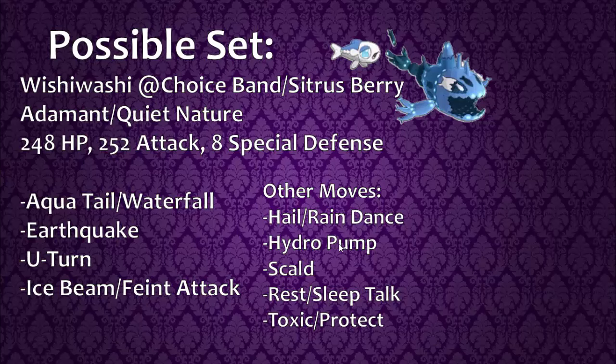For his last move, the only other physical options he gets are Feint Attack, Beat Up, and common moves like Facade or Return. None of these are particularly useful, so I would think running Ice Beam with a quiet nature would be good, especially on the Sitrus Berry set. Running Ice Beam on a Choice Band set seems backwards, so Facade might be better there in case of burns. He can also learn Hail and Rain Dance, though I don't see him being used to set up weather. His special move pool — Hydro Pump, Scald, and Ice Beam — is absolutely abysmal.